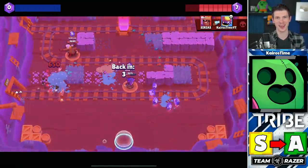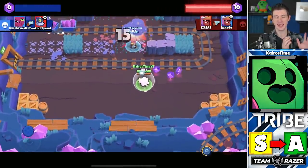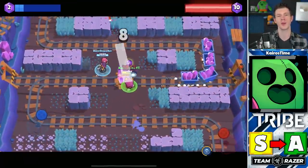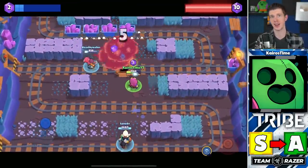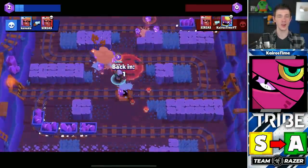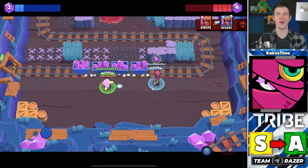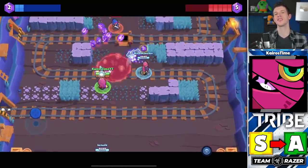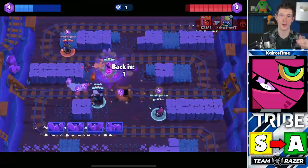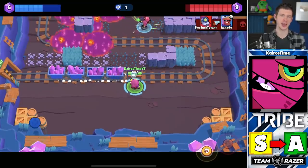Spike is also moving from S tier down to A tier. With Gene being so dominant, Spike's squishiness is a big problem — he's a prime target for Gene to pull in. A laner's ability to stay alive and push up the map to threaten the carrier is crucial to ensuring Gene does not get the opportunity to pull the enemy carrier. Tara is also moving down from S tier into A tier. Gene has somewhat power-crept Tara: while she can pull multiple brawlers and wipe a team, Gene can pull the one target that matters most — the gem carrier — from a much further distance. Her low health and low damage from a distance have made her see less action in competitive play.